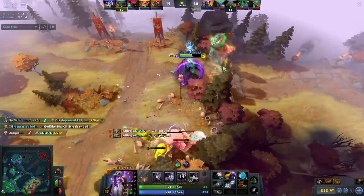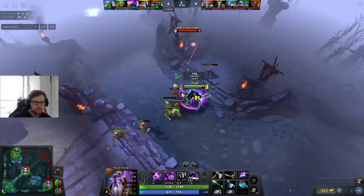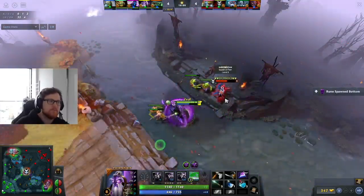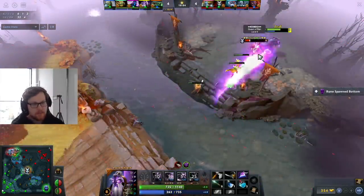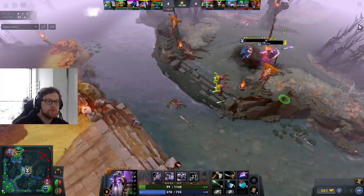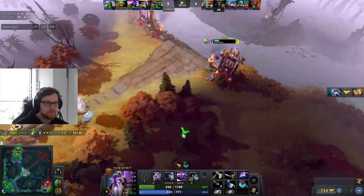I would buy Yuls first against heroes you need to actually catch — like if you play against Queen of Pain mid, Puck mid, Ember Spirit, Batrider, Lina, those types of heroes. Then I would definitely go Yuls first. Or if you generally just lack catch and stuns on your team, I would also buy Yuls first.